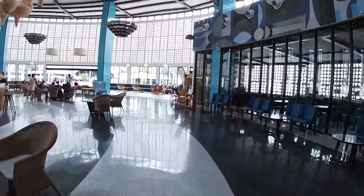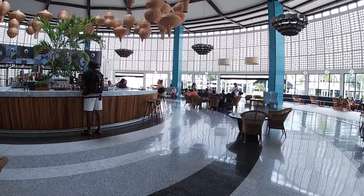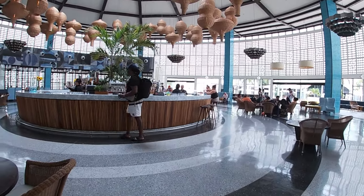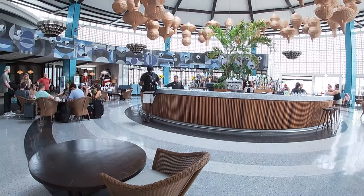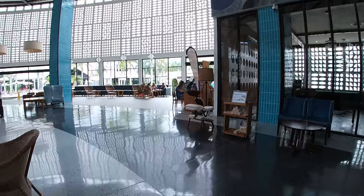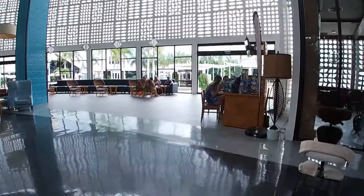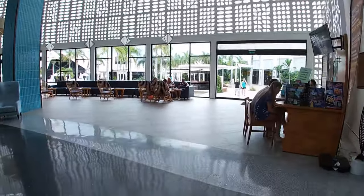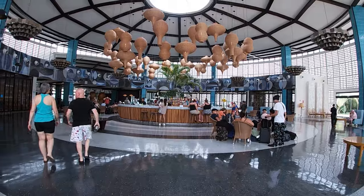Every video, I start from the main lobby and walk all the way through the resort. Right now we are in the main bar area, which was honestly my favorite place to sit and hang out. It was a fully stocked bar — this is a five-star resort so they also have a lot of top shelf liquor, which I really enjoyed, especially at an all-inclusive.